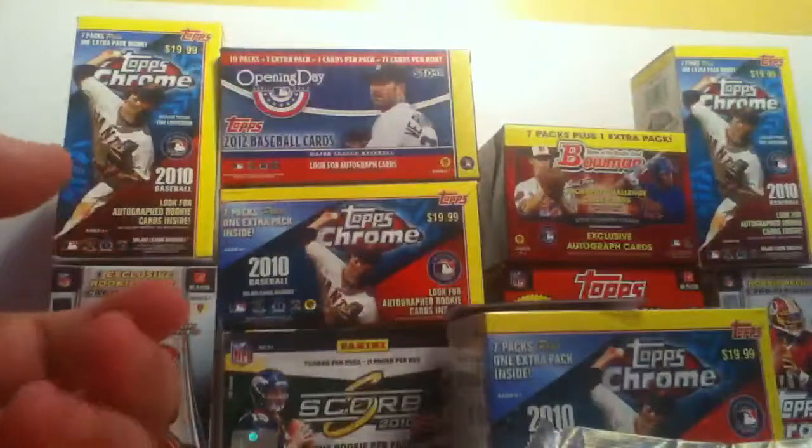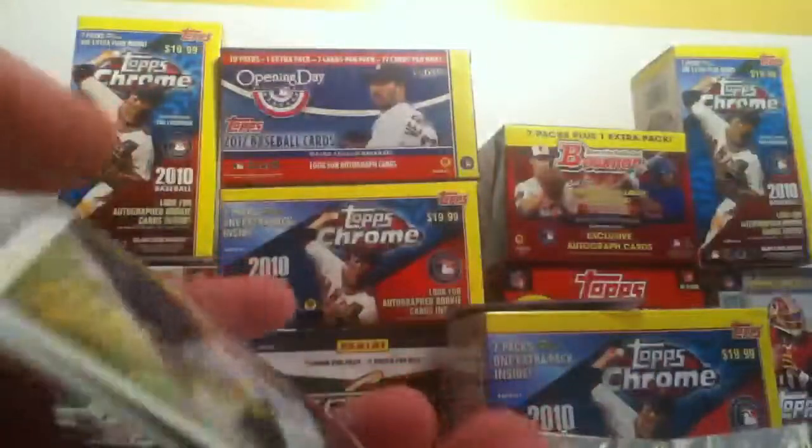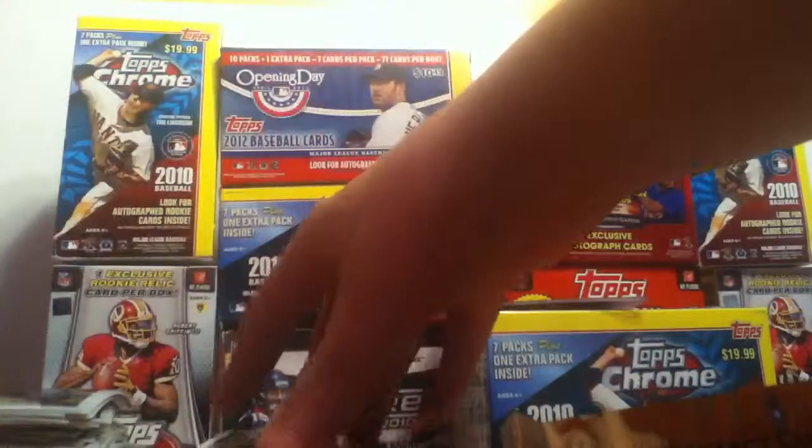Hope you guys can see that right. I'm going to look at the camera for this next pack, so don't be surprised if I misplace something. Nick Marcakis. Brenna Phillips x-fractor. Josh Donaldson rookie. And Brennan Bosch rookie — pretty nice. Looks like you guys can see that okay. Got to put the two rookies in the right stack.